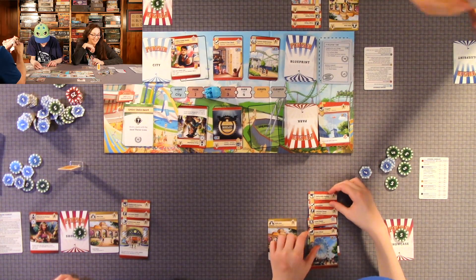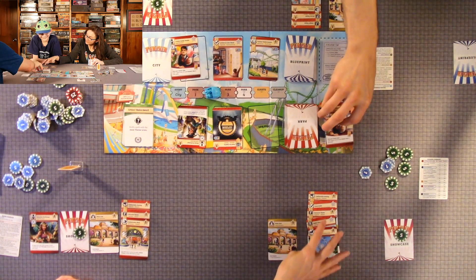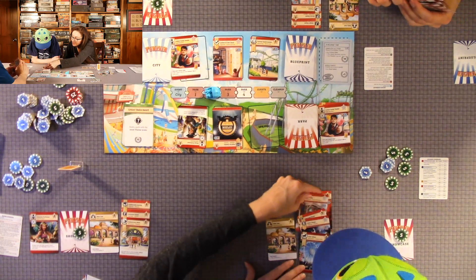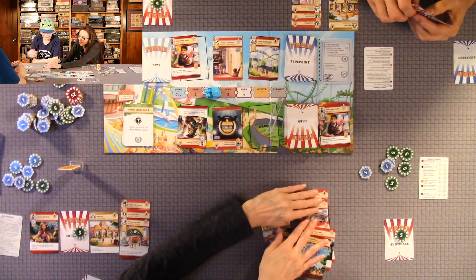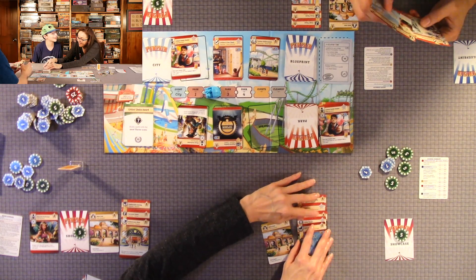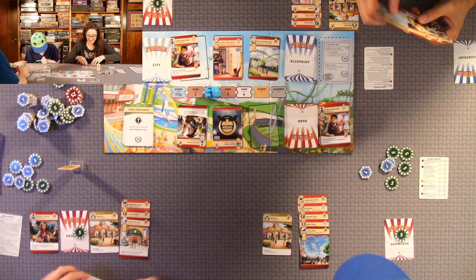So Quentin's attraction is worth 20 points already. He has the restrooms on his leisure ride. The bad thing is they don't have any stars on them.